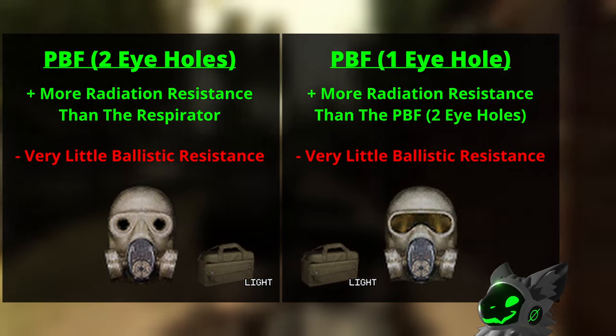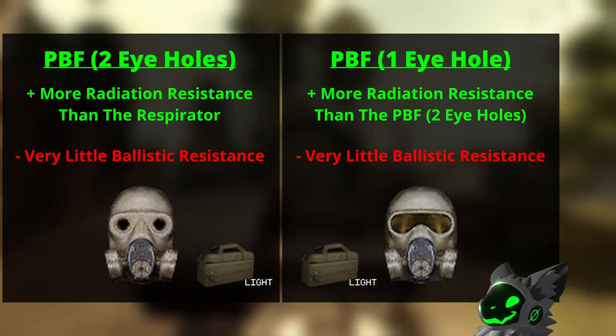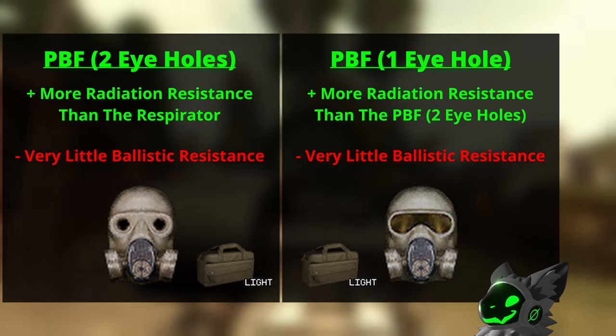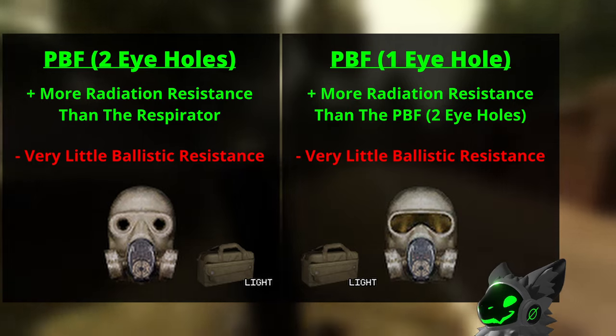There are two PBF gas masks — one with two eye holes and one with one combined eye hole. The two eye hole one has slightly more radiation resistance than the respirator, and the one eye hole one has slightly more radiation protection than the two eye hole version. Neither mask has ballistic protection, however.